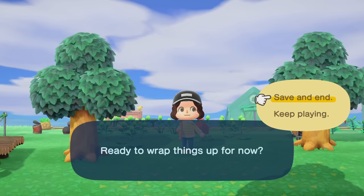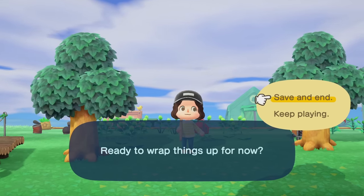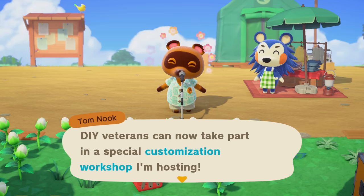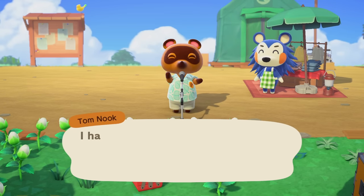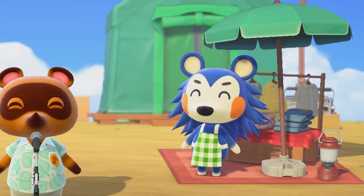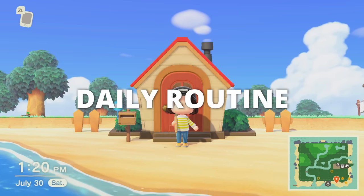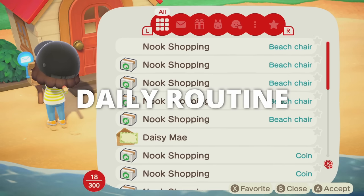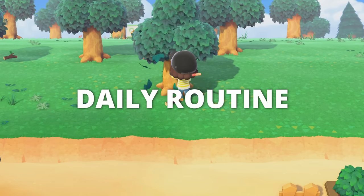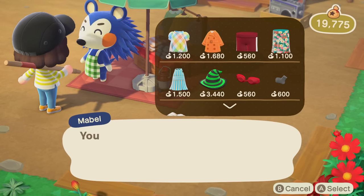I think that concludes what we have to do on this day, so I'm going to wrap things up and get started with tomorrow's tasks. We got Bo today and we also have our museum, which has a customization workshop. Before we get into all of our daily activities, time for the daily routine: check the mailbox, look for a bottle on the beach, plant that money tree, shake some trees, and check out what Mabel has.